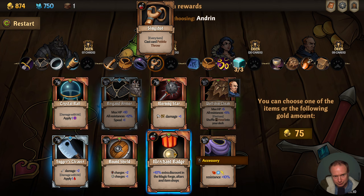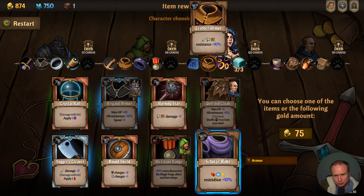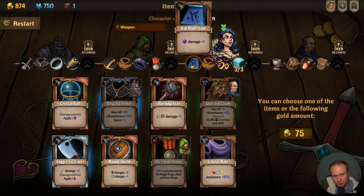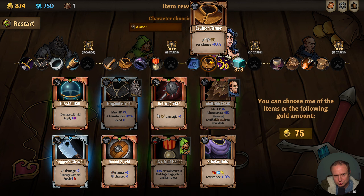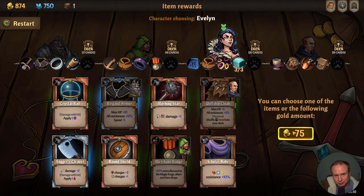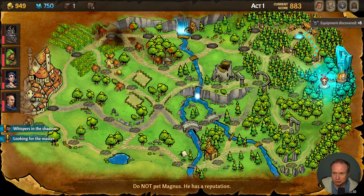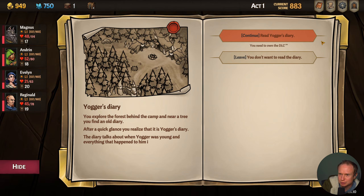Looks like we're getting some really cool stuff here. The brigand armor: plus 10 max HP, all resistances plus 12, plus speed — seems really good. Melee damage is harder for us to utilize unfortunately. The morning star potentially can go here — this improves our melee damage. What is the hammer? The sword is sharp damage, this is blunt damage — okay, so blunt damage doesn't work here.